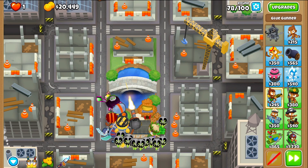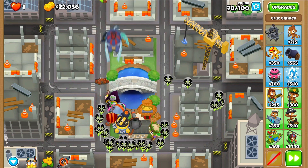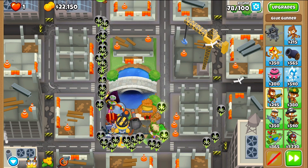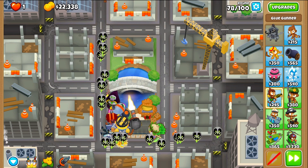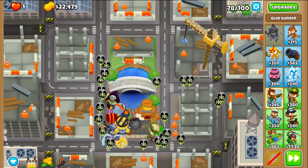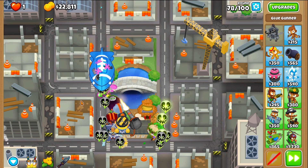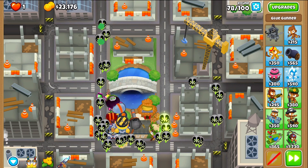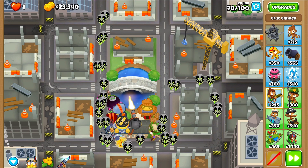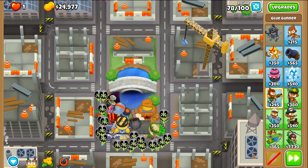Round 78, get ready for the ceramic rush. Sword Charge. BFBs are going to spawn in up here - we don't really need to do anything with those. Now that we're recharged again, we'll wait for the camo ceramics to charge in. Sword Charge.